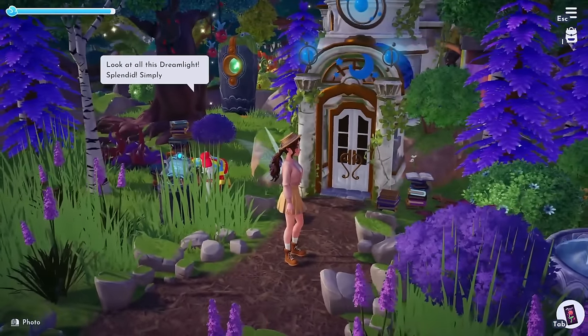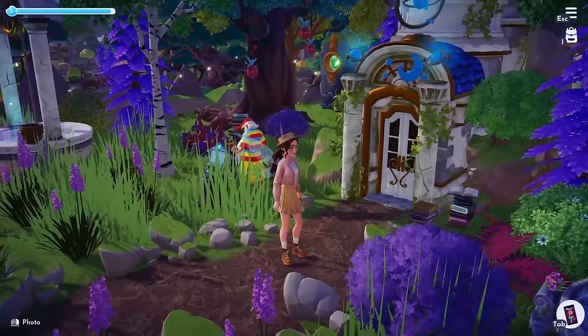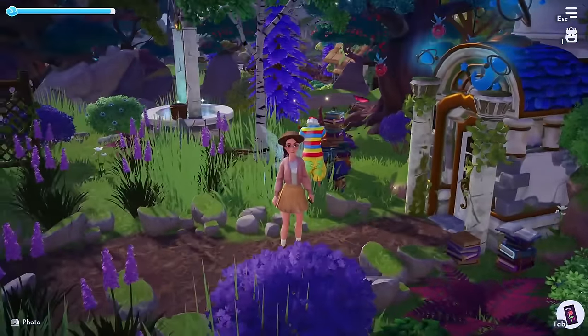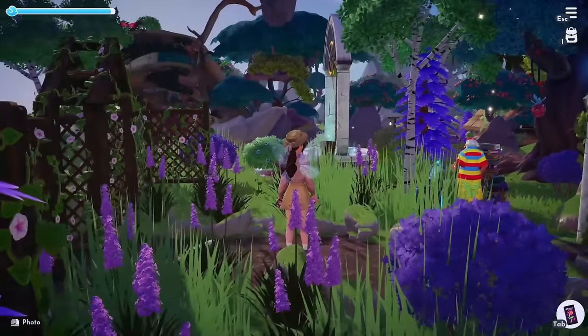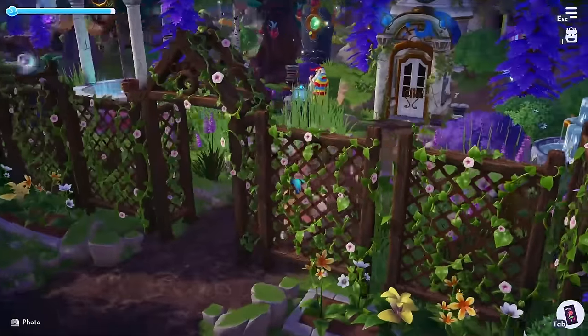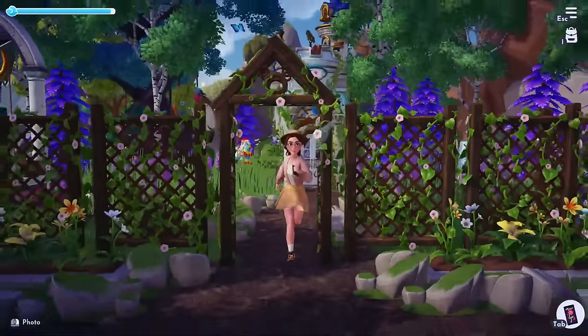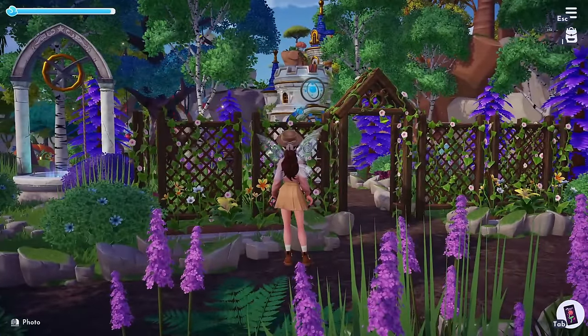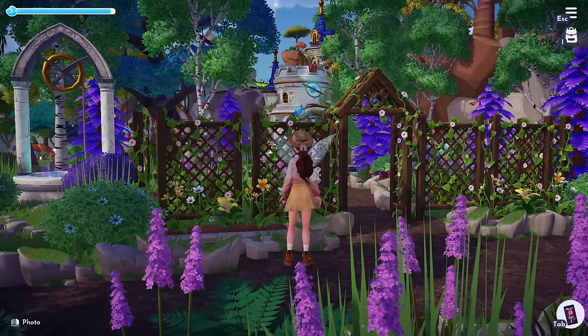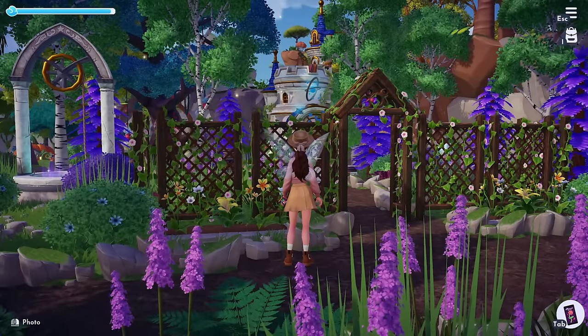Lastly in this area, we have Merlin and his house got a little more special treatment because it's just so whimsical and pretty. I included purple trees and purple bushes — his is really, really overgrown. He has all of these books around plus the well, which matches his house so nicely, and this cute entrance into his house. It's one of my favorites and one of the first biomes I completed.